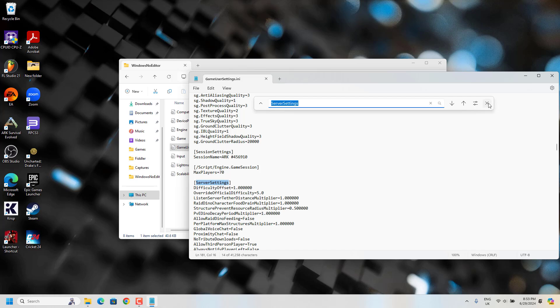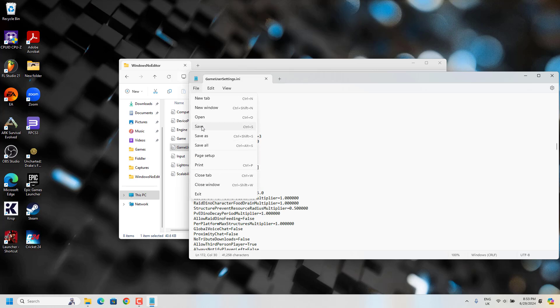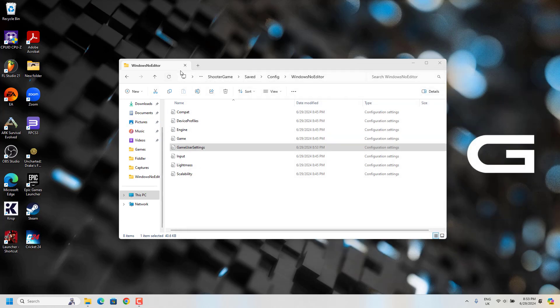Here you can see OverrideOfficialDifficulty set to 5.0. I'll put this in the description so you can copy the code and just put it in your GameUserSettings file. Then save this file.